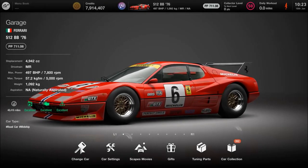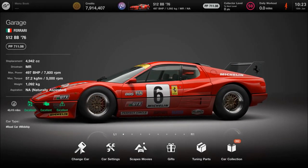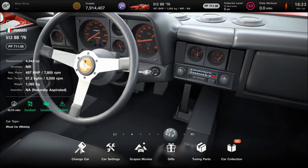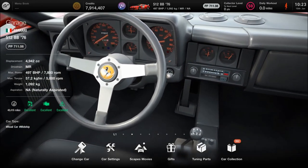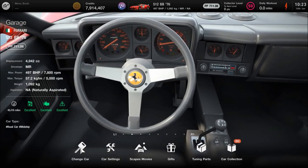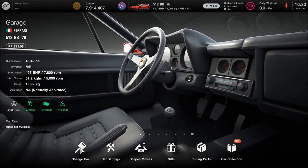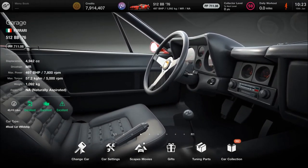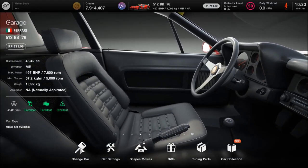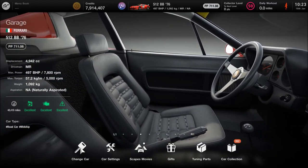Hi again folks, and welcome to day four already of the special projects builds in pack number two. This time for a car which I know some of you were looking forward to from the trailer - a Group 5 racing version of the Ferrari 512BB. Of course there were real racing versions of the 512, but this one might not be familiar to some of you, and that's because it's fictional.